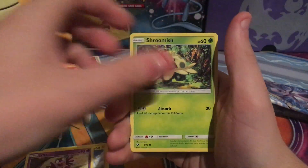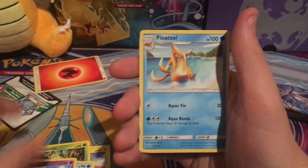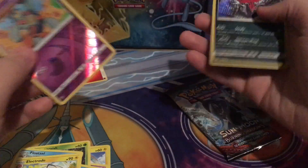So we've got Pikachu, Jinx, Shrimish, Minam, Quillfish, Arbok, Floatzel, Electrode, Golan, and a Yveltal Holo Rare.